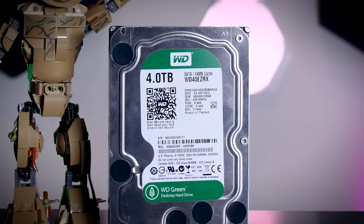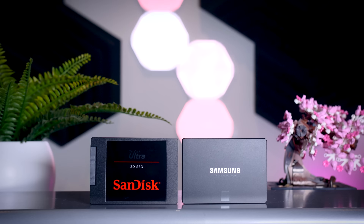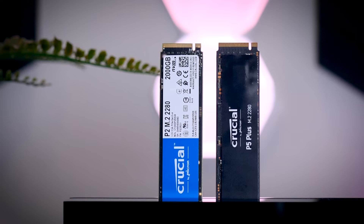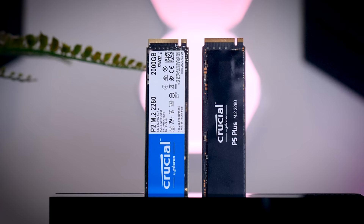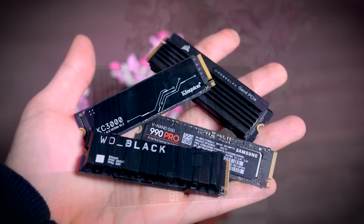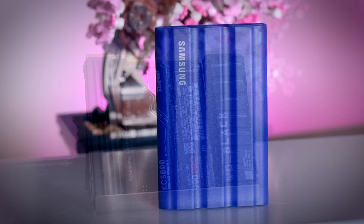Here are all the drives tested for this video. As the slowest option, I picked a very old-school 4TB WD Green hard drive, then an older mid-range SanDisk Ultra SATA SSD, then the Samsung 870 EVO — one of the fastest SATA SSDs you can get — then the budget Gen 3 NVMe QLC Crucial P2, followed by a mid-range Gen 4 Crucial P5 Plus, and then the four top-performing Gen 4 SSDs: the Corsair MP600 Pro LPX, Kingston KC3000, Samsung 990 Pro, and WD Black SN850. I also tested the game with an external USB SSD, the Samsung T7 Shield.